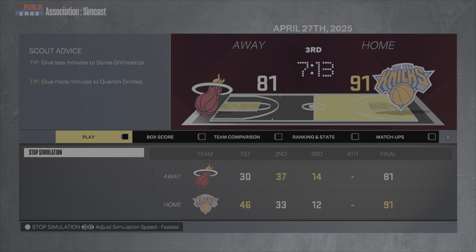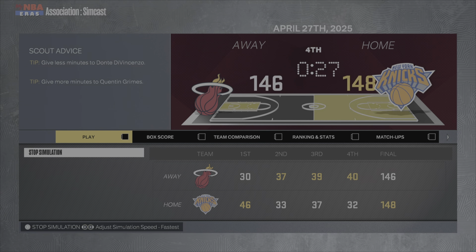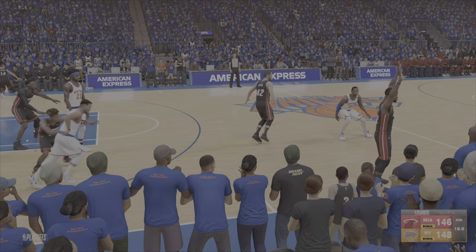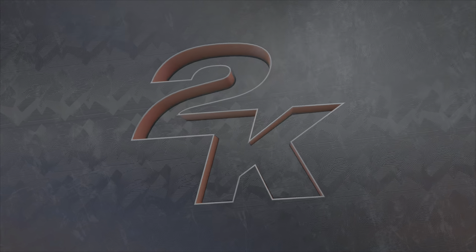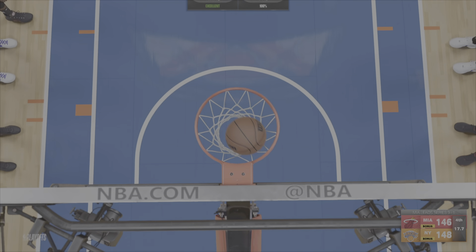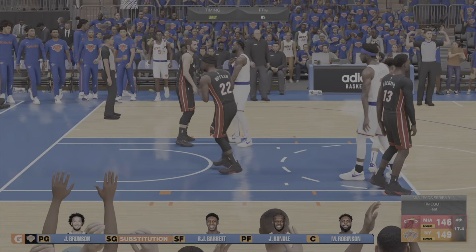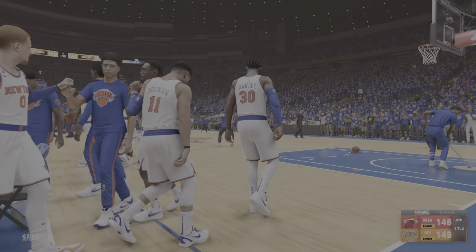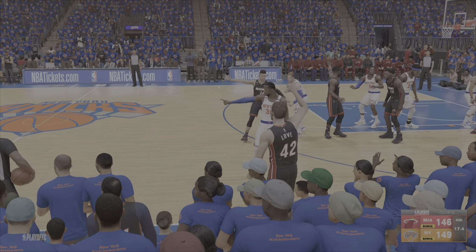We can't tie it up at two, and we can't force a game six easily. This Heat team is very good and it's not looking great. We're up two with 18 seconds and the ball, but Brunson misses the free throw and chokes, of course. Brunson is at the line again — if he makes number one it's good. He makes it, but then chokes the second one.